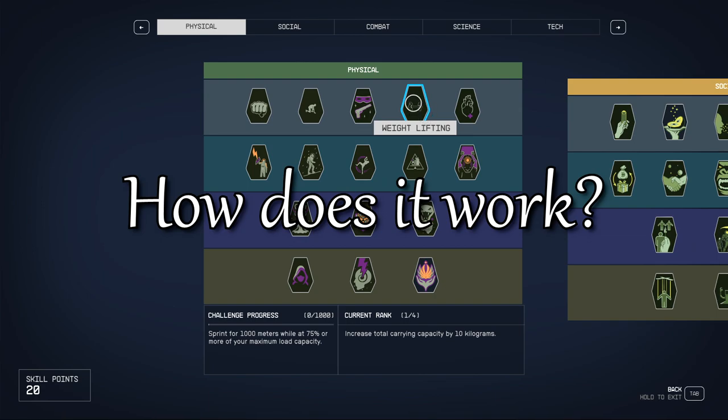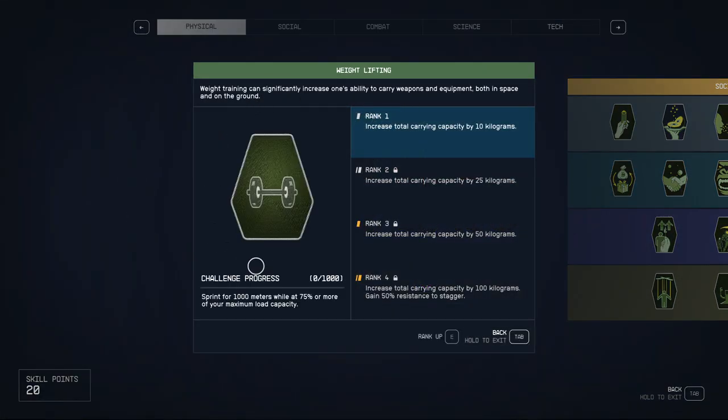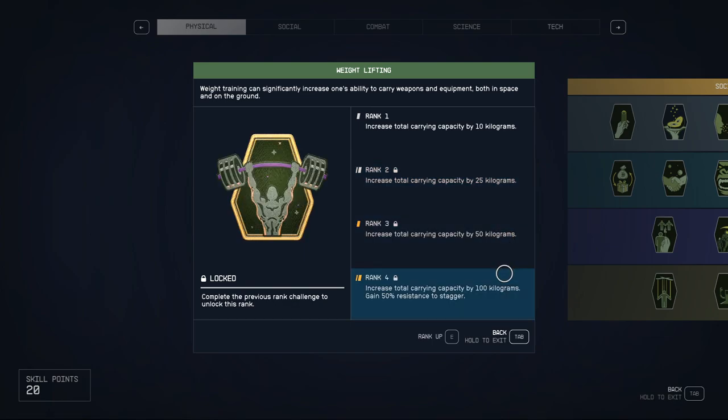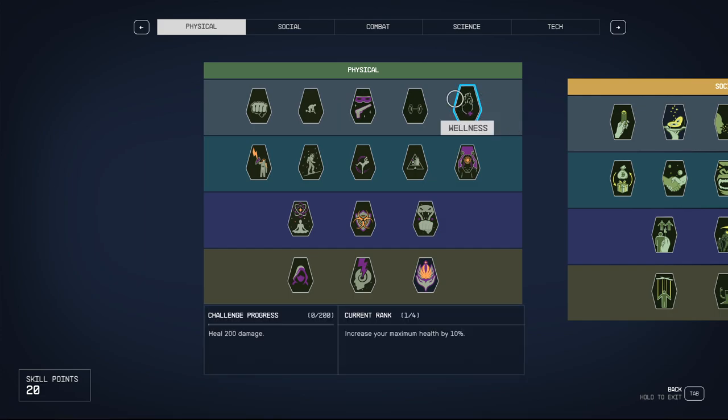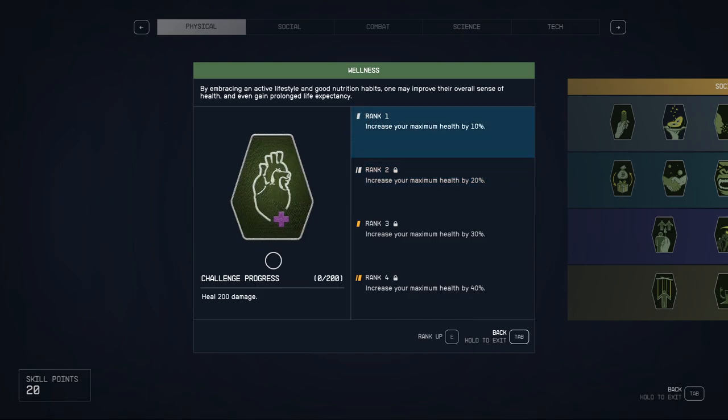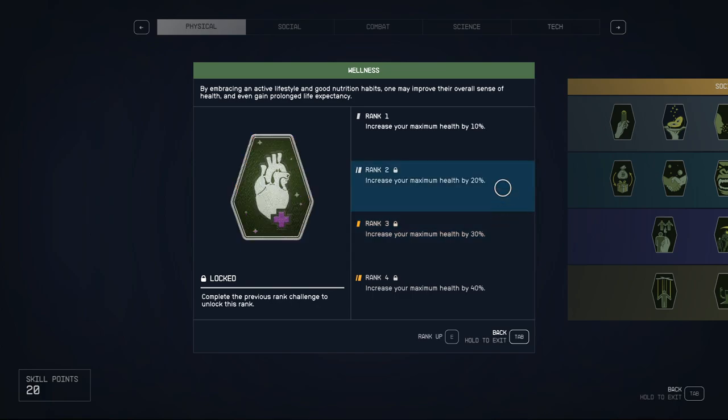Bethesda has been simplifying their skill systems over the last few games. There are no attributes that you can pick. The game internally tracks things like persuade and pickpocket chances, but you as a player can't affect them other than by picking skills or getting temporary buffs from consumables. You get skill points every time you level, and as I suspected during my preview, you can have all the skills — there's no such thing as a skill blocking you from getting another skill.